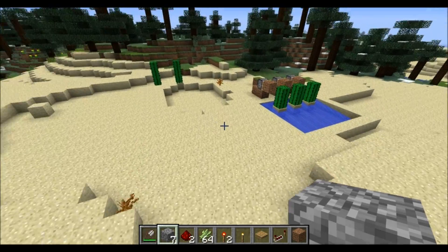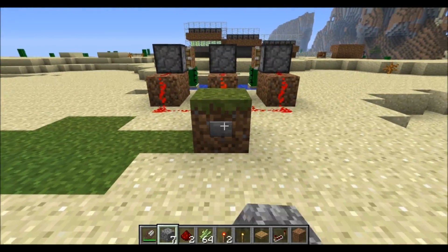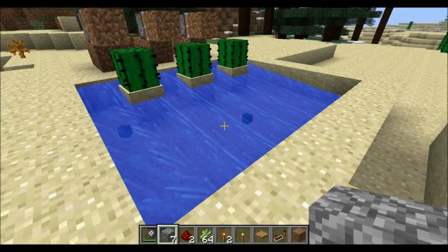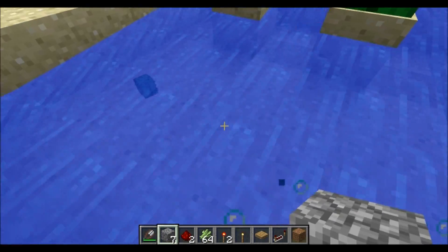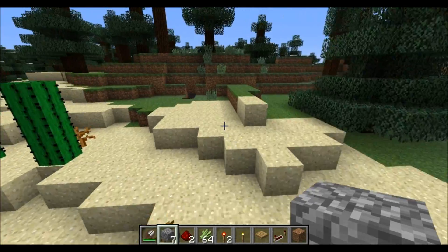Over here I have a prototype — it's just a cactus farm where you hit a button and it knocks the top layer of cactus off. The problem with this one is it's still a work in progress because you will lose some of your cactus, but it's pretty cool and you can do a lot more with it — make it a much bigger scale.